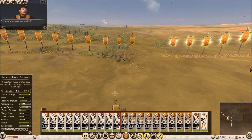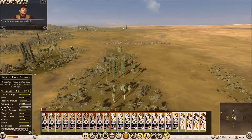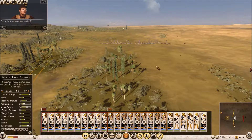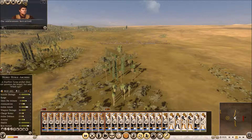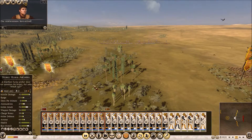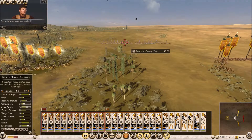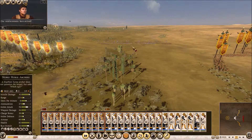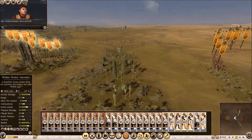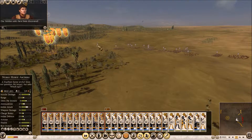We should get some reinforcements - our reinforcements have arrived. I hope I won't use them at all. Let's see what we can do about this. I'll try to split the army, flank them, shoot them from behind - the usual tactics when dealing with this kind of enemy.